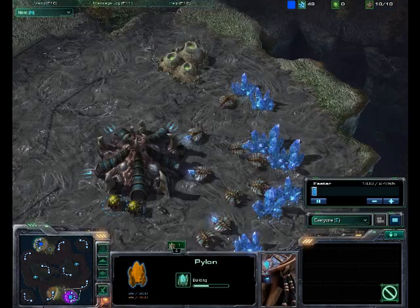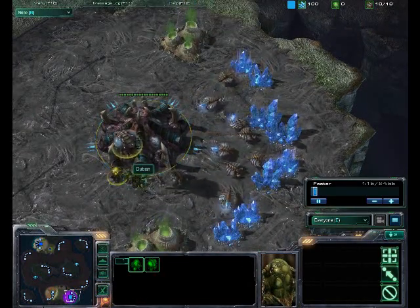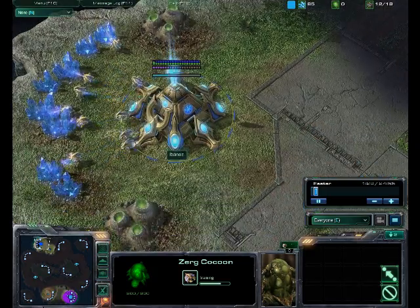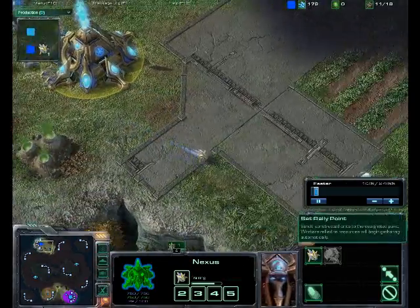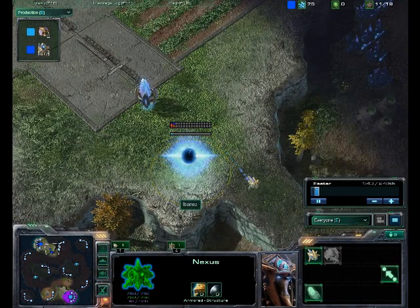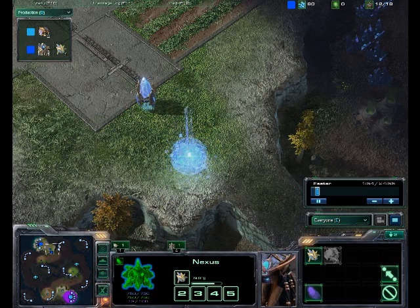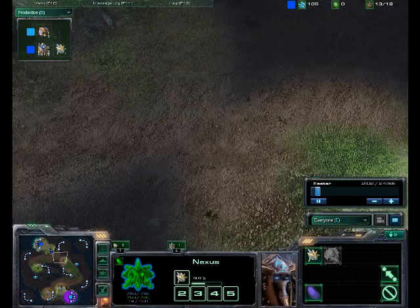We are going to see a Pylon over here right by the ramp, as well as Dubin going ahead and getting more of his Drones — fairly standard right now, getting his Overlord first, probably his Extractor or his Spawning Pool not too far behind. This is a replay that came to me through my email at proreplaysatme.com. Go ahead and send me any replays you would like me to cast — I don't care what level they are.